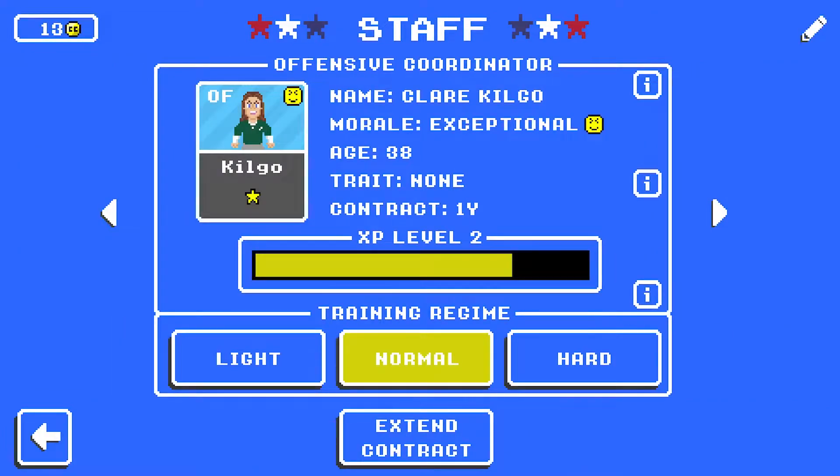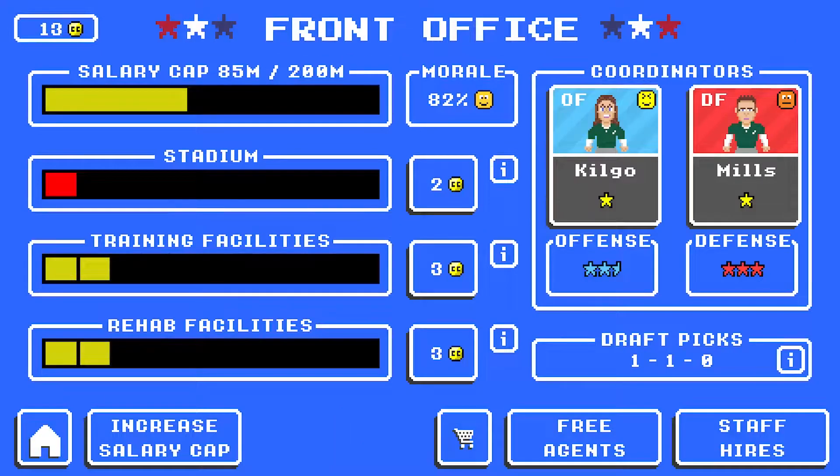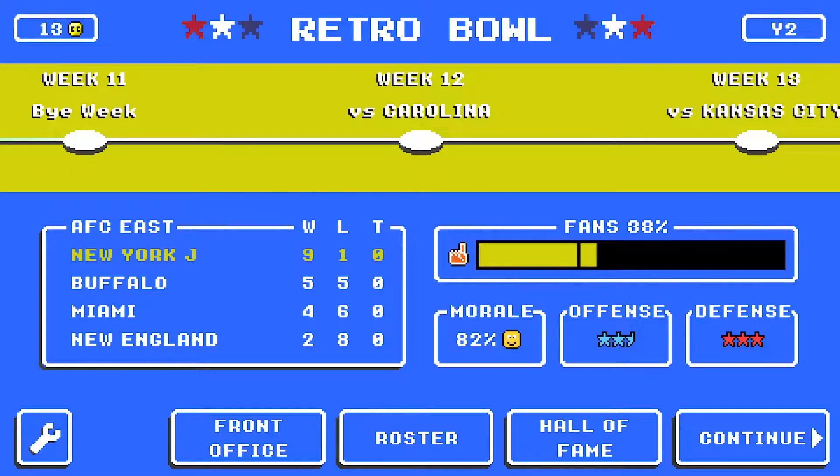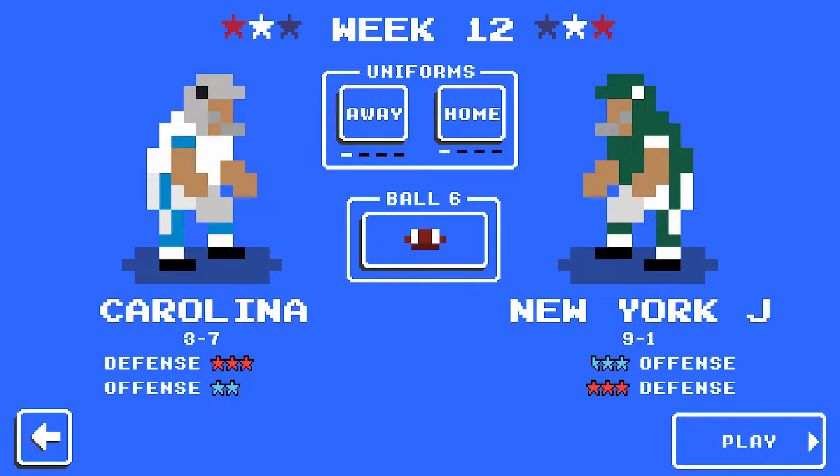Let me meet with the coaches. We're doing light training — we can't have any more injuries. Jalen, the defense isn't really doing much, so we're going to bump you up to hard. We need those guys to develop faster. Now we're going to take on Carolina. They are 3 and 7 — two-star offense, three-star defense — so it should be a pretty even matchup. We have a chance.